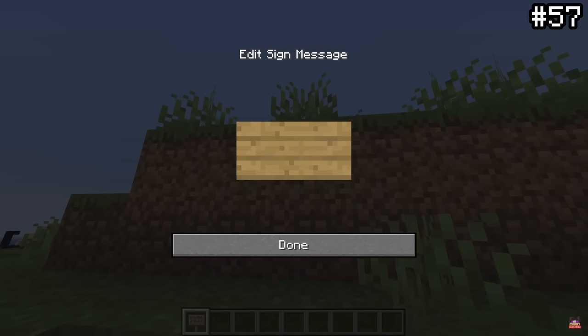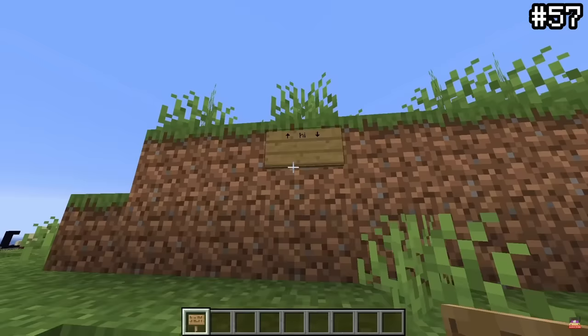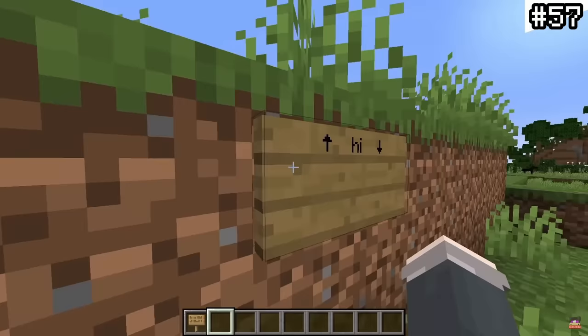If you're on Windows, you can add a bunch of useful characters into signs and into chat. Simply press the alt button on your keyboard along with the corresponding numpad configuration. For instance, alt+24 for an arrow, and boom — that'll appear in-game.